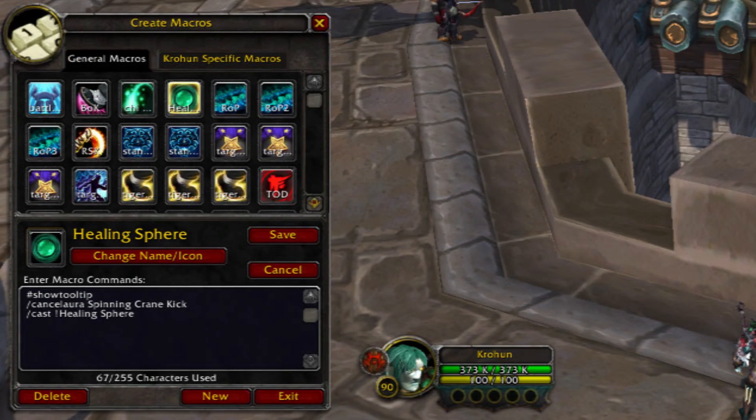Next up we have a Healing Spheres macro. This one also cancels Spinning Crane Kick. But you have to put the exclamation point in front of Healing Sphere, because sometimes the targeting reticle just disappears — normally when you're mashing the key and hit it more than once. The exclamation point prevents that from happening, so that fixes the problem.